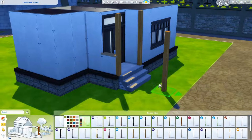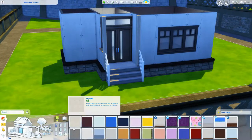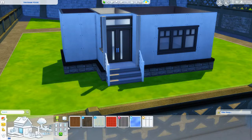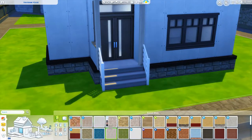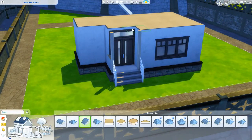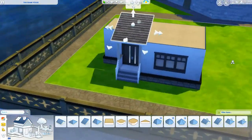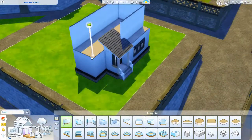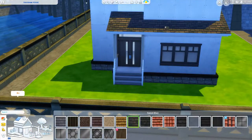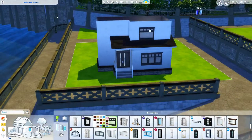It was a modern-looking Tudor house and I really liked that because I don't do a lot of modern stuff. I really wanted to build in Windenburg — on this lot right here in the center of town — because I never ever build in this part of town. The lots are small, and I'm very particular about where I build and what style of house matches the neighborhood's aesthetic.